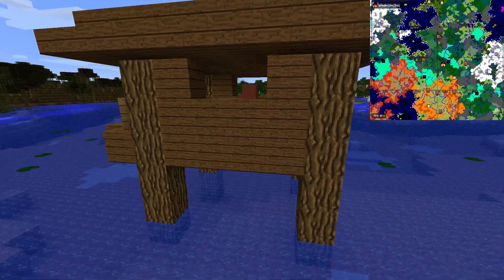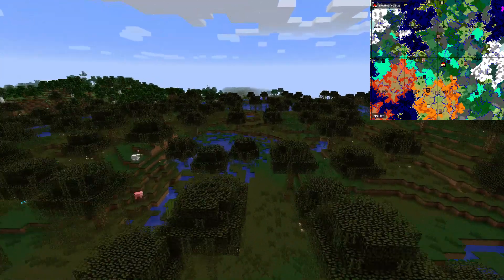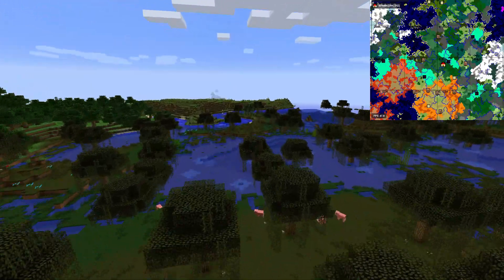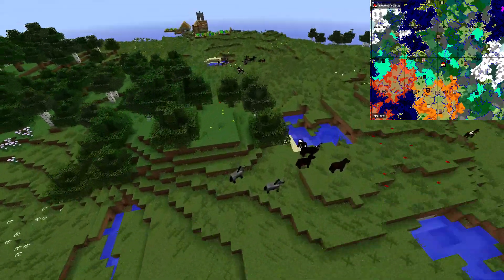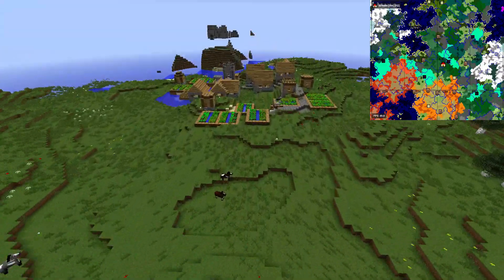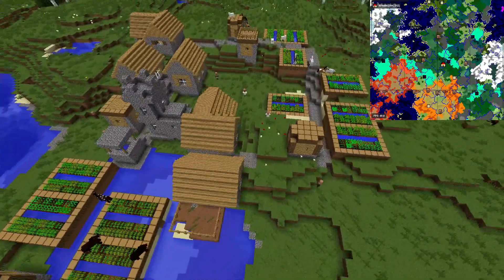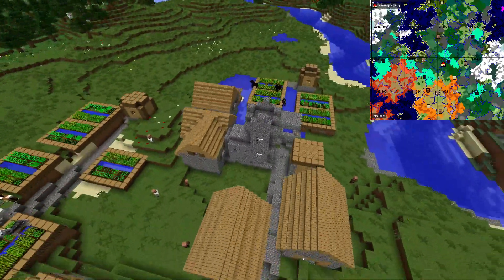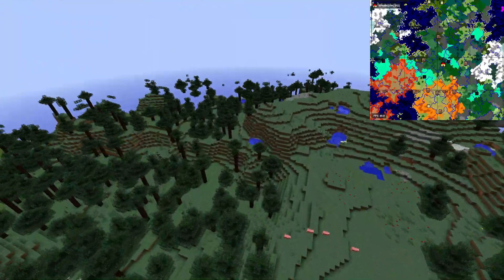Let's take a look at the east area. There's a village here as well, and you can see a bunch of horses in the plains. Here's the village — it's quite huge — so you can get your villagers from here if you want to build an iron golem farm or just make something with the village. Then there's a nice mountain area, and behind this mountain there is a taiga.